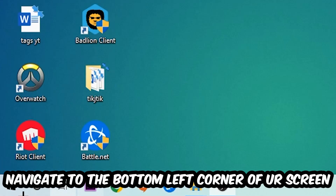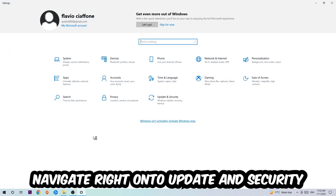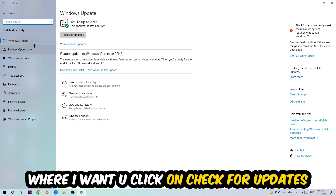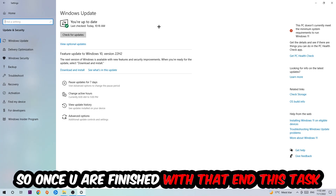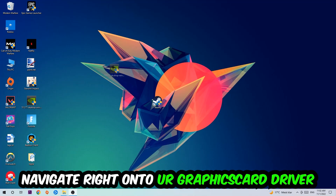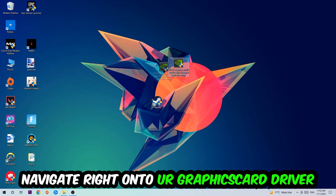Once you finish with that, navigate to the bottom-left corner, click the Windows symbol, open up Settings, go to Update & Security, and stay on Windows Update. Click Check for Updates and let it run.